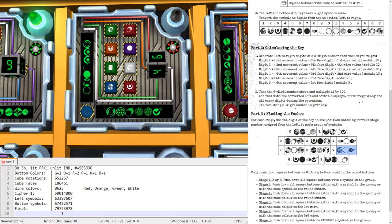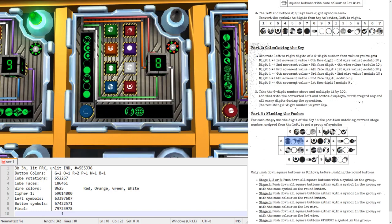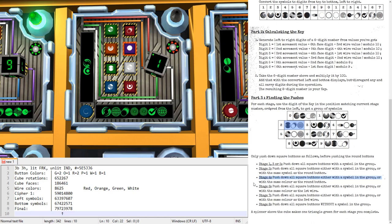In stage four with digit two — that group includes Squeeze, Meteor, and Globe. Press all the squeezes, all the meteors, and all the globes — there are none. And because it's stage four, also push all square buttons with the same color as the round button.